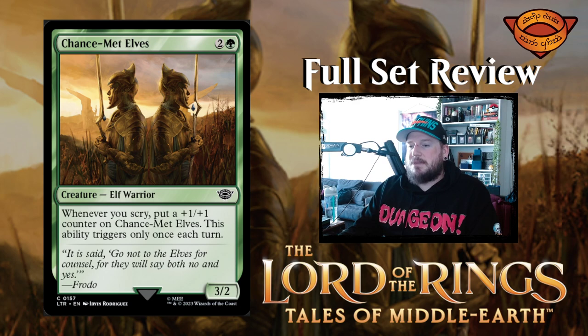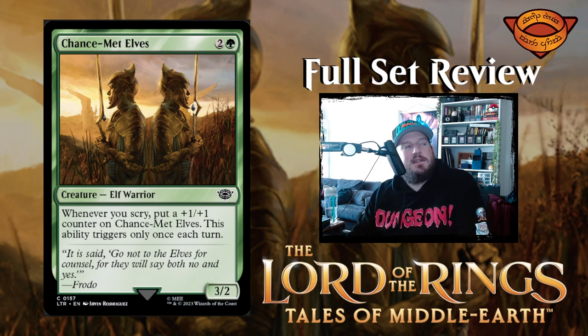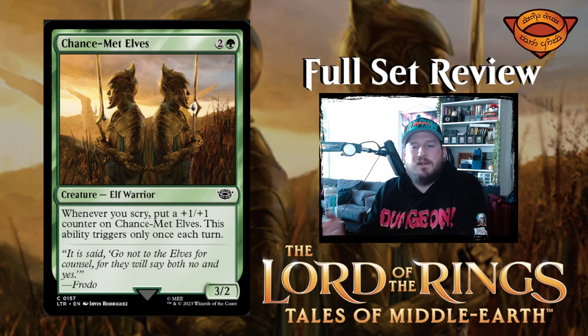Next up is Chance-Met Elves — two and a green for a 3/2 elf warrior creature. Whenever you scry, put a +1/+1 counter on Chance-Met Elves. This ability triggers only once per turn. I don't quite get the flavor reason why elves like scrying so much in this set — because they want to see the future? They have keen senses? I guess I don't get where that flavor is coming from.